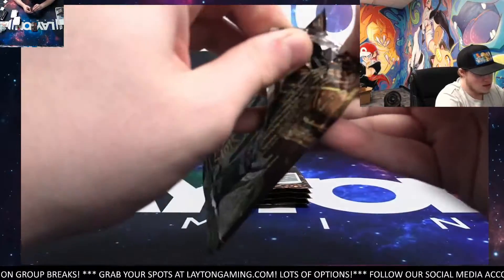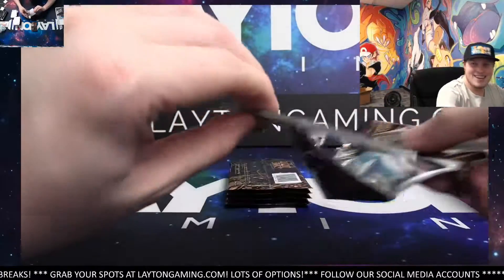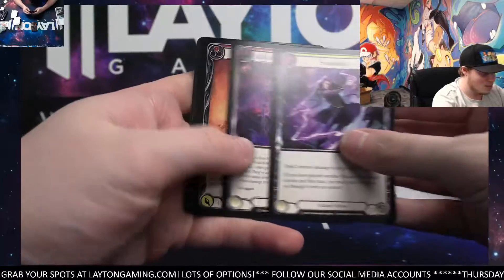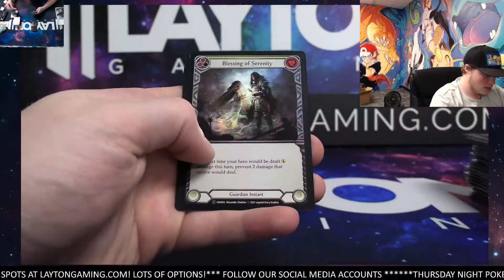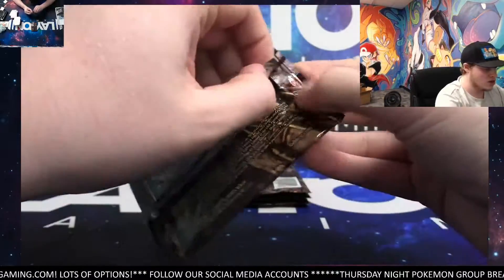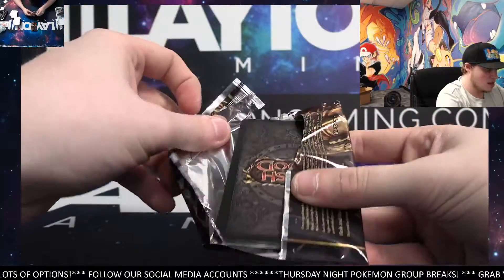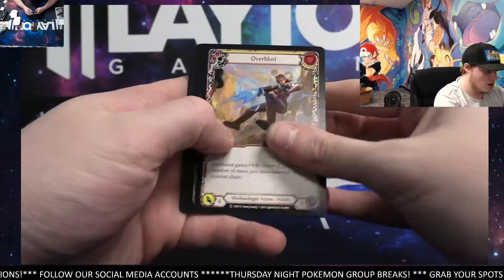Unbelievable luck — it was crazy, I couldn't believe it. It was literally the last pack — it was just one of those moments, man. You couldn't draw it up any better. Blessing of Serenity, Foil Common. Cindering Foresight. Reinforce the Line. You just couldn't draw it up any better, honestly. Such a big card from the set — either the best or second best, pretty much by a good margin.